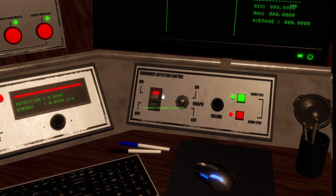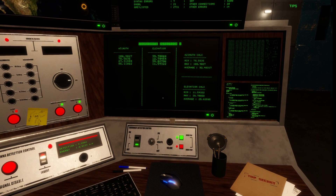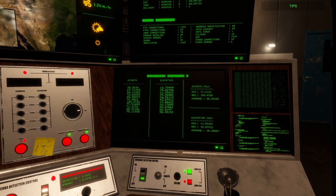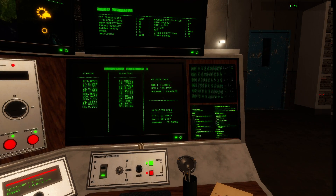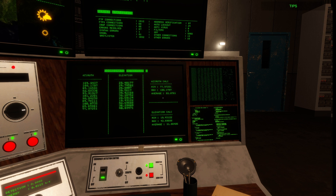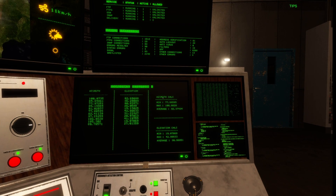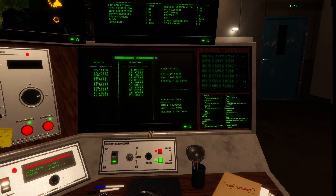Now go to Coordinate Detection Control, turn this switch on, and you'll hear that clickety sound — sounds like Morse code chatter. You want all these numbers to drop down to the bottom. Once all these numbers come all the way down, wait about 30 seconds or so for them to stabilize. The numbers you want are the average numbers — you have minimum, maximum, and average. You want the average for both azimuth and elevation.